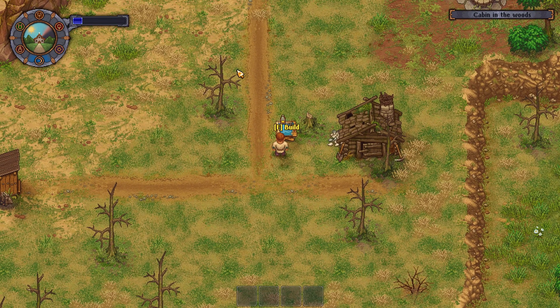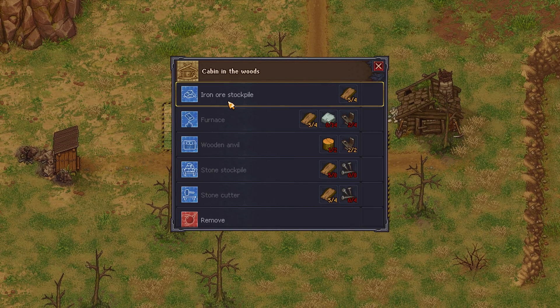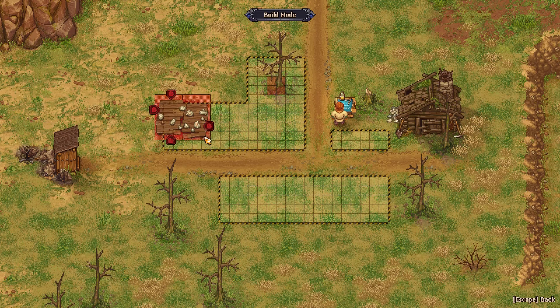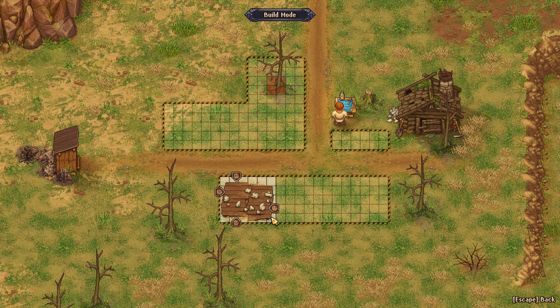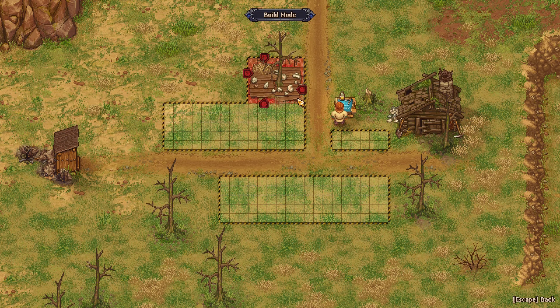The first thing I recommend building in this place, after you clear it, is the iron ore stockpile, because you need it in order to work with iron. It works similarly to stone: you mine iron blocks, put them in the stockpile, and then use the stone cutter to turn the iron blocks into iron ore. With all of that, we'll be set to go for another adventure — I'd probably build it over here somewhere, we'll see.